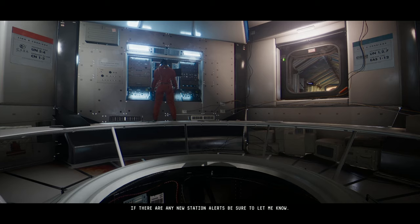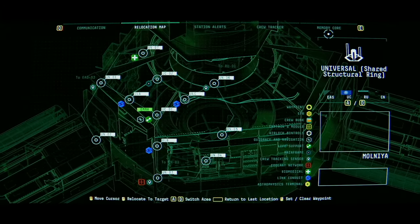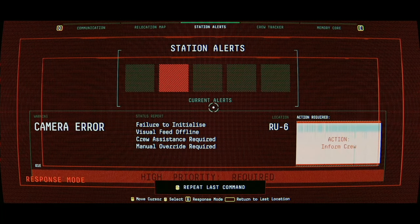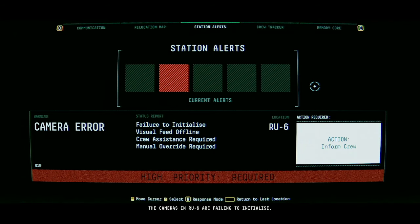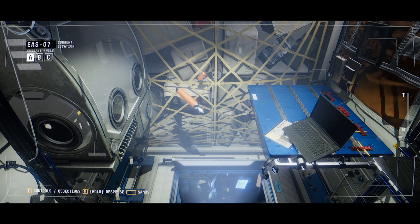I think we should start by checking the station alerts. The cameras in RU-6 are failing to initialize — wait, we already solved that one. Emma, my cameras in EAS-7 have failed to initialize. Weird. Maybe Jim turned them off. EAS-07 was the captain's module — should be fixed. Try them now. That's where we need to go to get the authorization code.